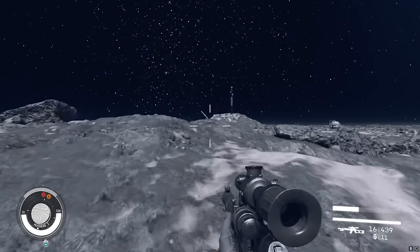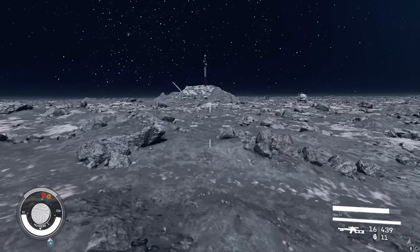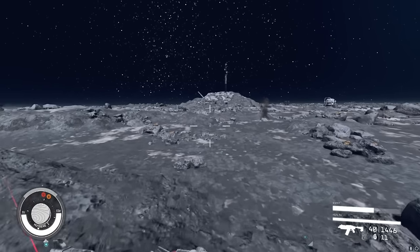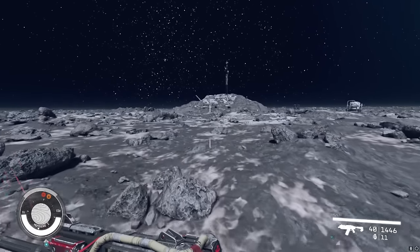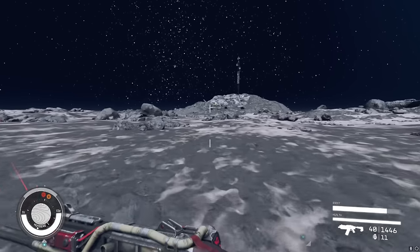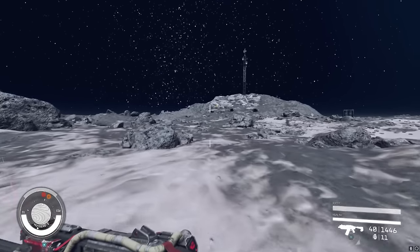I hope they make outposts a more significant part of the game, because so far I haven't touched outposts much. I barely scratched the surface — I touched outposts for a little bit when the game came out, but then everyone was doing glitches. If I do the glitch I'd just get over the game straight away. There are some exploits I'm okay with, like the flight simulator, and some where I draw the line.